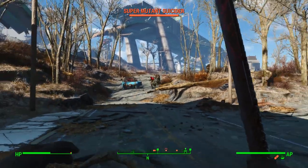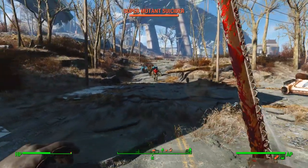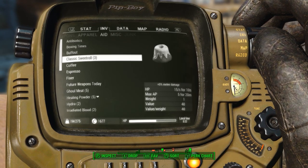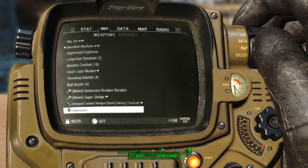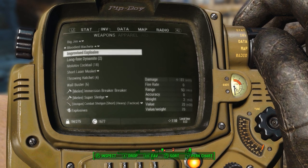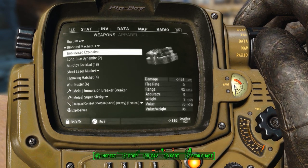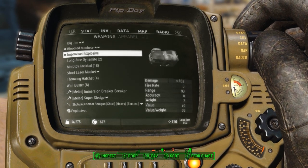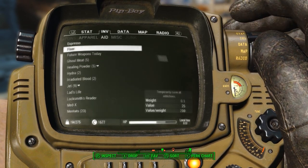Look at that super mutant — look at his head. This is from Super Mutant Redux. This might have been a mistake. How do we deal with this? Throwing hatchet probably not good enough. Improvise explosive — let's see what that will do. We definitely need some jet here. This is going to go poorly.